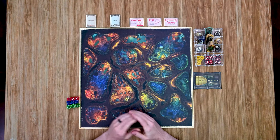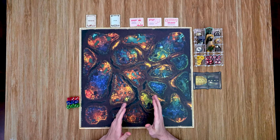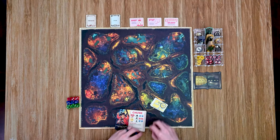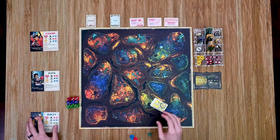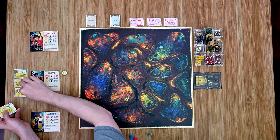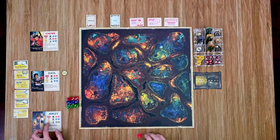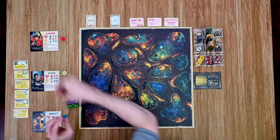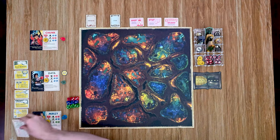For player setup, if only one player is playing Goonies, that player selects two Goonies. With more than one Goonies player, each can control one or more Goonies. In this example with three players, I've selected Chunk, Data, and Mikey. Each Goonie's tile is placed out, along with any extra cards or tokens — Data has his gadget token and six cards placed face-up. Each Goonie player receives wish tokens up to their wish limit: Chunk starts with three, Data with three, and Mikey with four. Each player also receives their own reference guide.